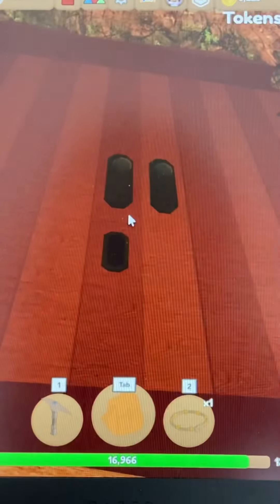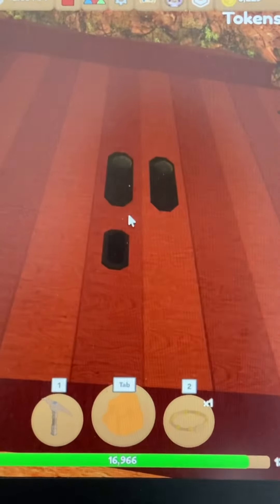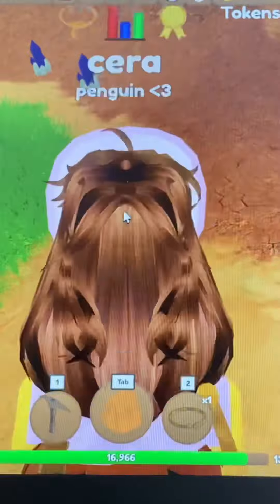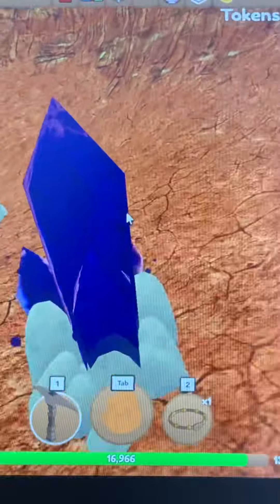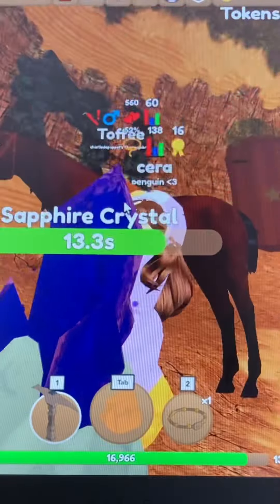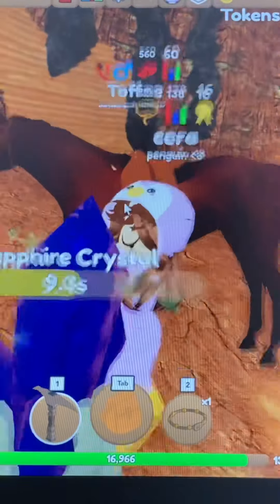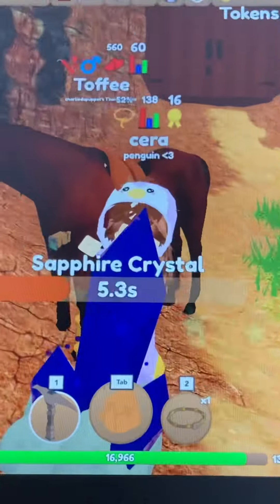Do you ever wonder how you can get into these locked access doors? It's really impossible — there's no possible way to get in here. Okay, I'm joking. Hey guys, it's PinkyBerryWolfy here, and today I'm going to be teaching you guys how to glitch into these locked access doors.